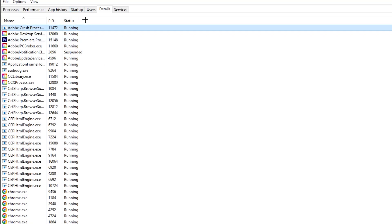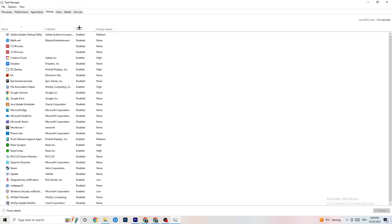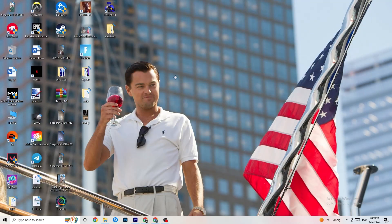Now go to the 'Startup' tab. I've disabled nearly everything here, and I want you to disable every single program that auto-starts in the background to decrease your GPU and CPU usage. For example, 'Adobe Update' — right-click it and click 'Disable.' Do that for every program you don't need. That finishes the Task Manager section.